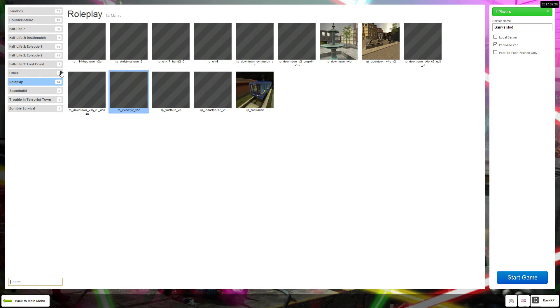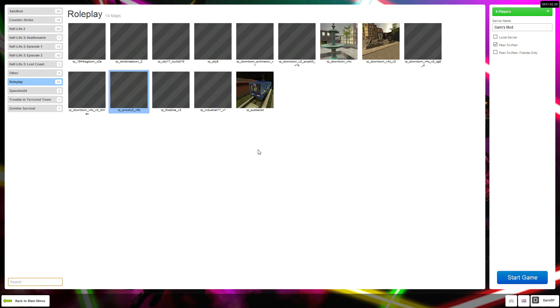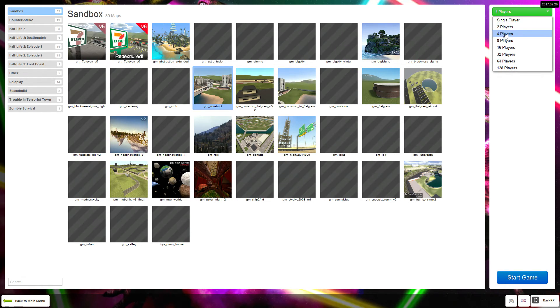The first thing you want to do is start your own local game. If you try to set up ARC Phone on a live server, your players are going to lag a lot while you're setting it up. Pick out a map — I'll use gm_construct as an example. Please do not select single player; select a player count, because ARC Phone might not work properly on single player but will work in multiplayer.